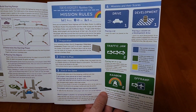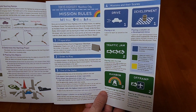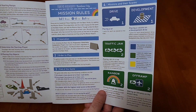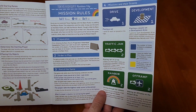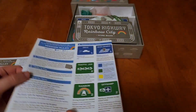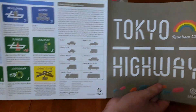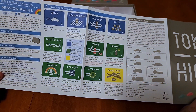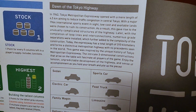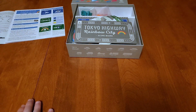Looking at the mission rules: players start with ten cars each regardless of the number of players, and the mission board may be stood up to be visible for all players. The missions cover things like driving and placing a car — one point for each car placed — and placing a column development — one point for each development area. The back of the rulebook goes over all the different missions and what they mean, plus a little historical snippet about the Tokyo Highway you can pause to read.